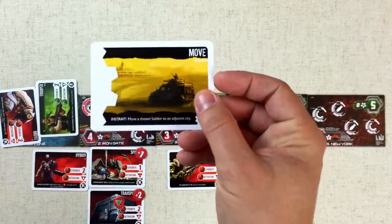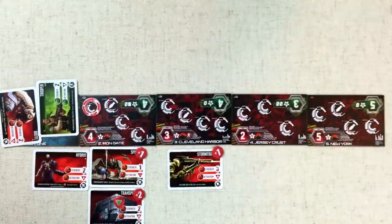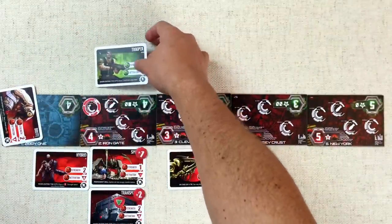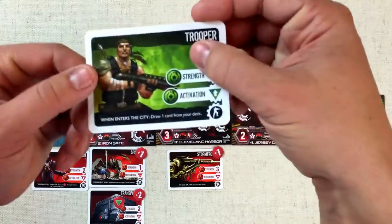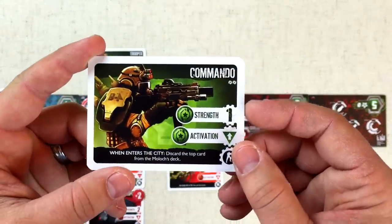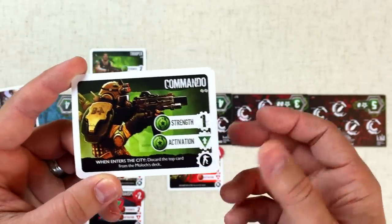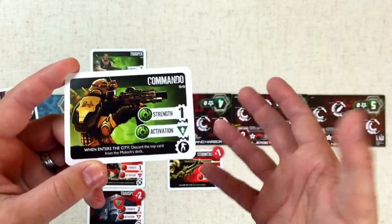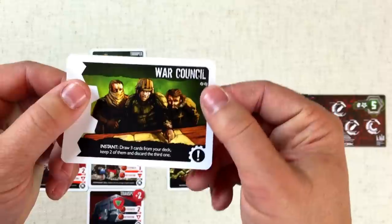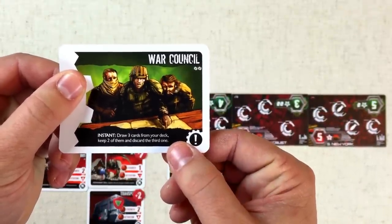Things are not looking good for the Outpost. First they'll use a Move card — discard it and move the Trooper from Ziggy 1 into the Iron Gate. Since they entered a new city, it activates and they draw another card: a Commando. It's only one strength but every time it enters a city you discard the top card from the Moloch player's deck — really important for depleting that army. Next they play the War Council card, which lets them draw three cards, keep two, and discard the third.